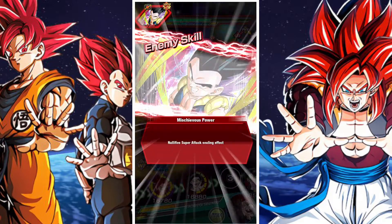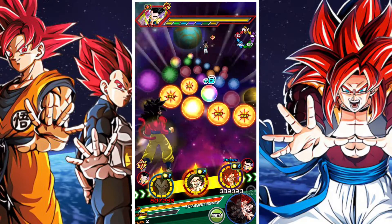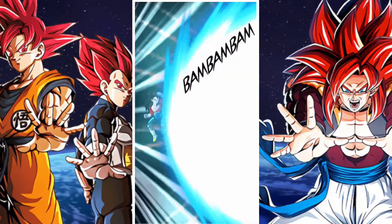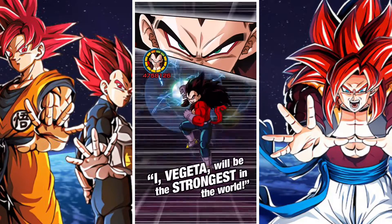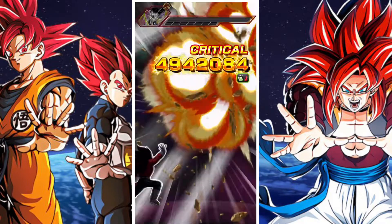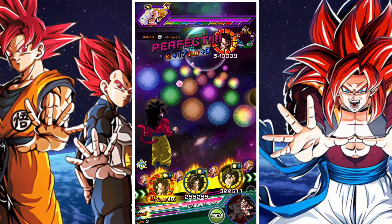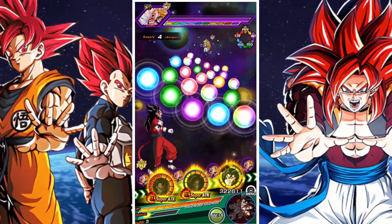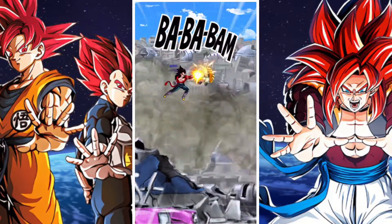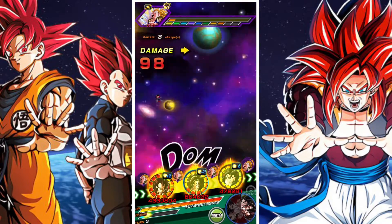This is the Goten and Trunks event — this is for Int Gotenks. Int Gotenks is probably not one of the most slept-on units; I think everyone gives him his respect as a top-tier unit. He's still kind of underrated though. Int Gotenks was a unit that when he came out was kind of lambasted — not for anything to do with his kit, but just because it was Gotenks. He's weirdly ended up being probably one of the best aging units in Dokkan, period. This guy has aged like fine wine.